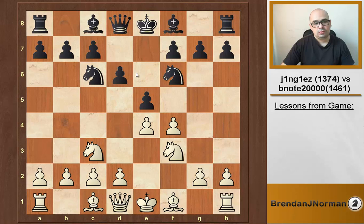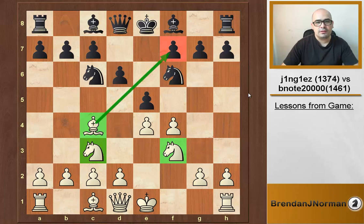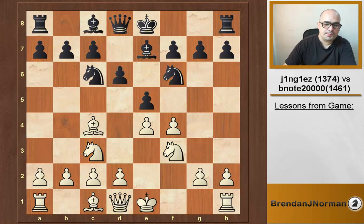Justin went knight f3, his opponent went d6. At least black has some contention of the center now. Bishop c4 — good move. Justin has three pieces out now and one of them targets the sometimes vulnerable f7 square. Then bishop e7, castles, bishop g4.